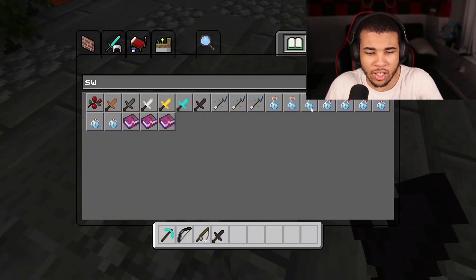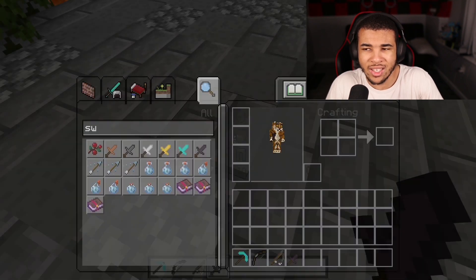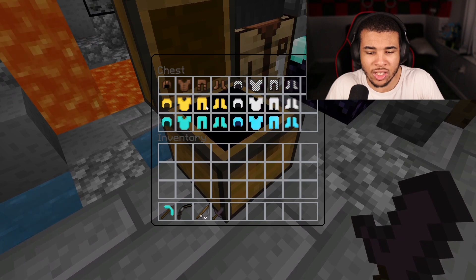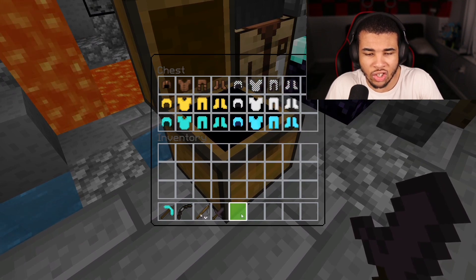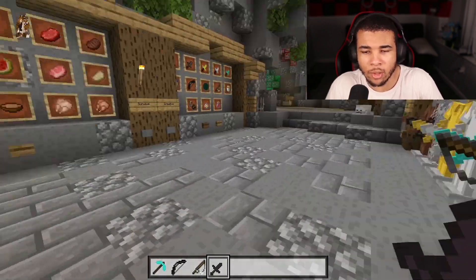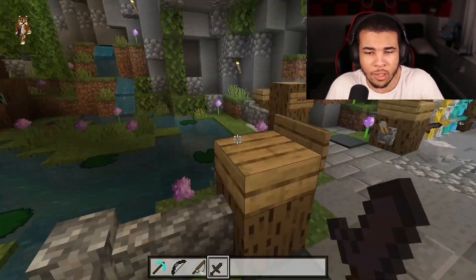It is going to be down in the description below. Let's check out the pause menu — look at this dark UI, so cool. And there's a clear chest UI as well. Highly recommend checking out this PvP texture pack. But let's jump into the number 4 spot.